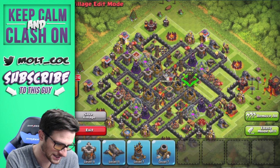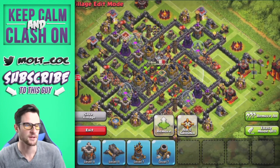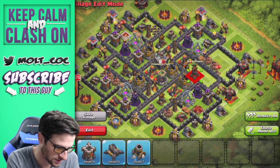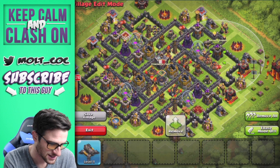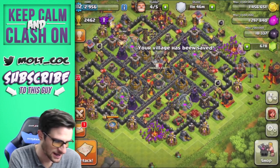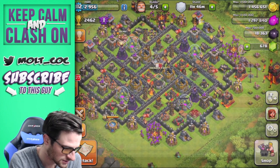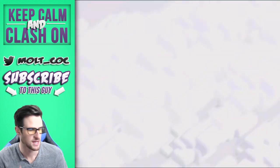We're going to bring this other wizard tower in right here and this other cannon right here, as well as this elixir storage and archer tower. Then we're going to bring in our last X-bow - you can see they're kind of triangulated around the base. I want to leave them down just in case I get attacked by balloonion and stuff like that, to protect my base. We're going to bring in this last air defense and last mortar right here, then our last archer tower and last cannon. And we're going to save that village. You guys can see the layout of the base - if you want, at the beginning I left it blank for a bit so you can take a screenshot and fill it in.